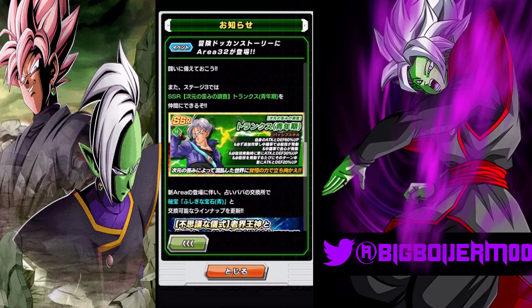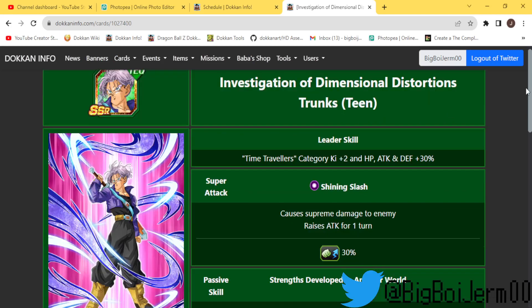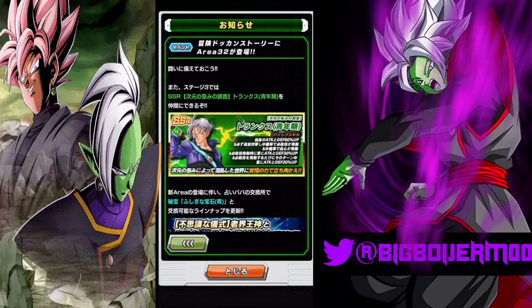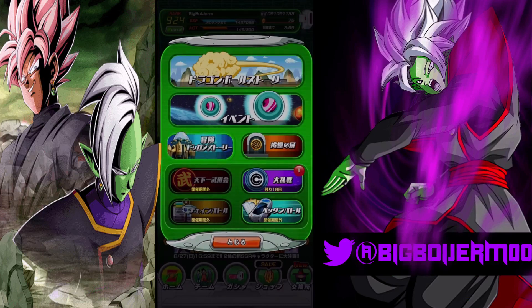Here's the thing about this Trunks character — he's actually an LR. He will Dokkan awaken into an LR. Let me pull this up real quick on Dokkan info. He has summonable stats of 5,000 up to 12, so he gets 5,000 stats. This guy is going to be an LR. Trunks is only on the Time Travelers category so it's going to be interesting.